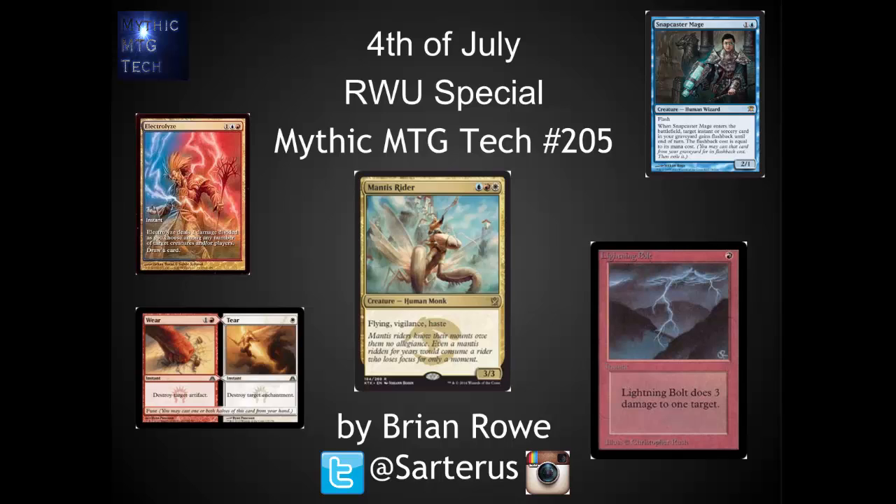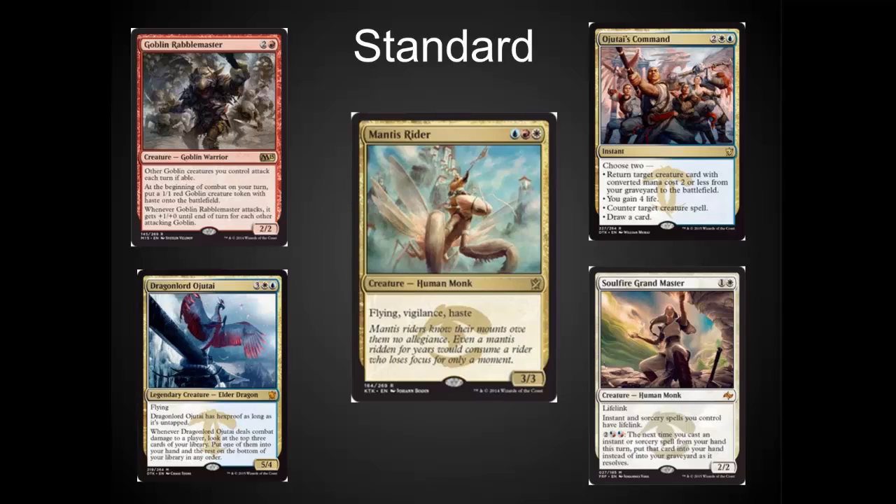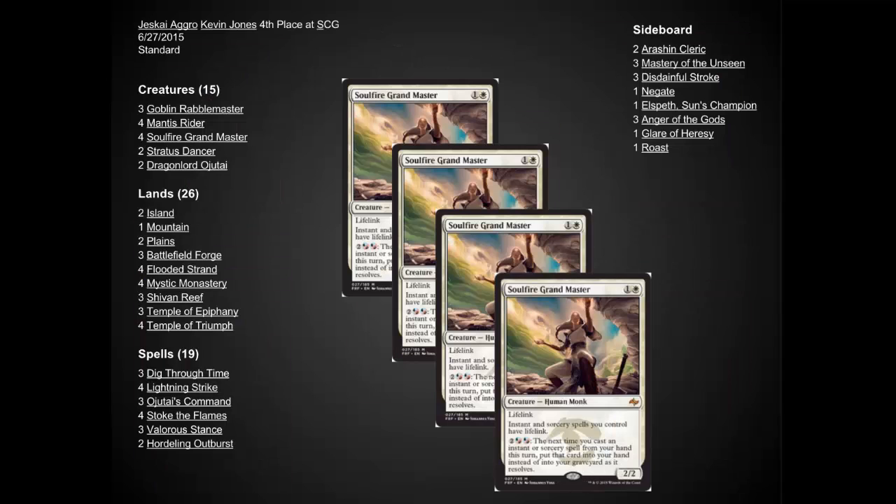Now let's jump into some decks. This is one of the most powerful color combinations in Magic, and in Standard right now there are some wonderful cards — Soulfire Grandmaster, Mantis Rider, Goblin Rabblemaster. It's taken a little while for people to really innovate on Soulfire Grandmaster, but I really like Kevin Jones's current list from SCG a few weeks ago. Really strong, kind of tempo aggro deck, but it's got a higher end with the Dragon Lords and the ability to buy back burn spells with Soulfire Grandmaster. If I was going to play in a competitive Standard tournament right now, this is the list I would use. Kevin Jones has done a really good job with this.